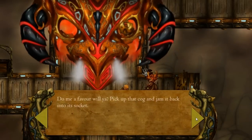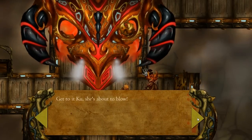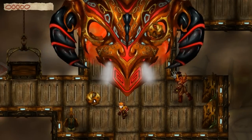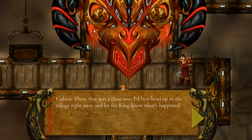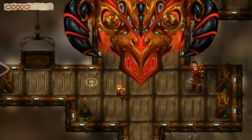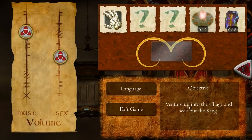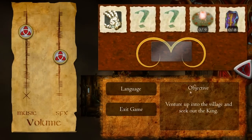Cullan tells us the ring of power that provides their energy source has gone missing and the generator is completely unstable. He asks us to pick up a cog and jam it back into its socket. The dialogue says 'touch and hold the cog' — that sounds very iPhone. Surely they should have changed that for the PC version to say 'click' instead. I hope it's not like this throughout the whole game. We have to head up to the village and let the king know what's happened.